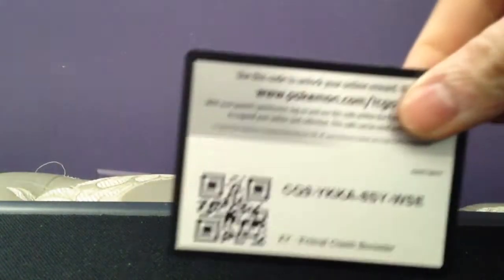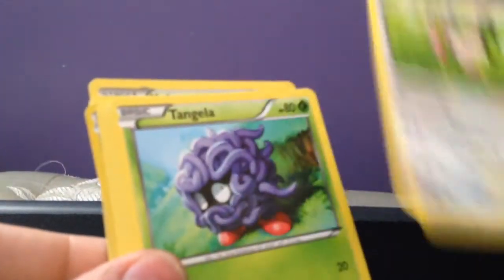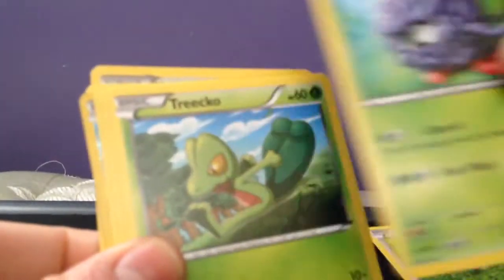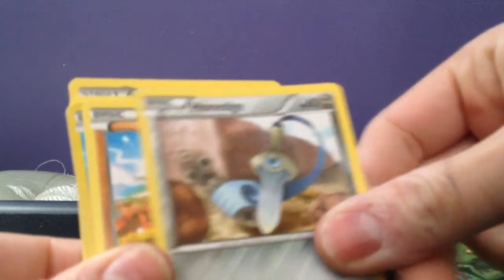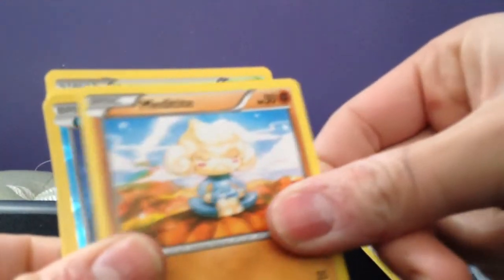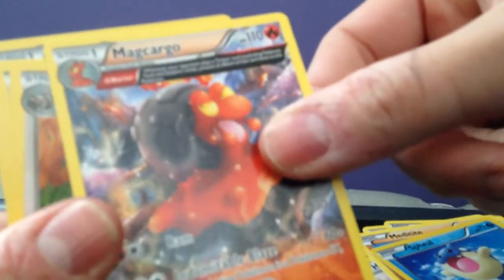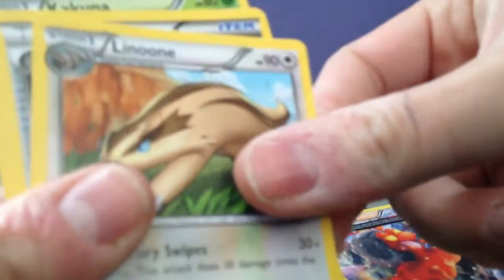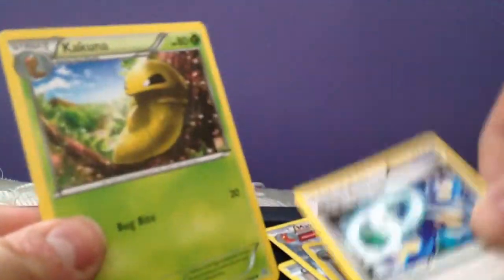There's the code. We have a Skiddo, Tangela, Tropius, Honedge, Meditite, Reverse Holo Wailord — which is a common. We got a Magcargo Ancient Trait card — it's a rare. Then we got Lumineon, Kyogre Spirit Link, and Cascoon.